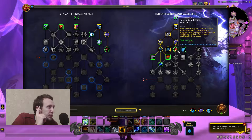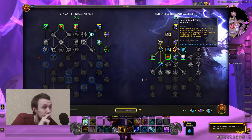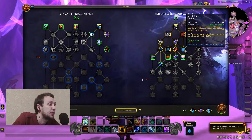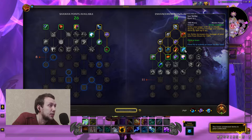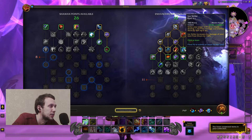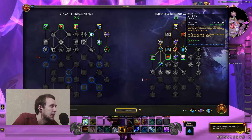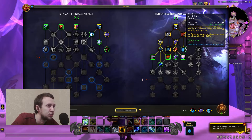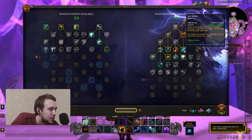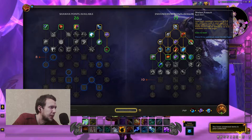Raging Maelstrom allows Maelstrom Weapon to stack five additional times, and Maelstrom Weapon now increases the damage or healing of spells it affects by an additional 5% per stack — healing synergies are here as well. Then we have Ice Strike, which follows after Lava Lash. It has a 14 second cooldown and a notably bigger mana cost than Storm Strike. It strikes your target with an icy blade dealing 1700 frost damage and snaring them by 50% for 6 seconds. Ice Strike also increases the damage of your next Frost Shock by 100%, so that's if you're going into a cold damage style build — or maybe you'll just take it anyway.